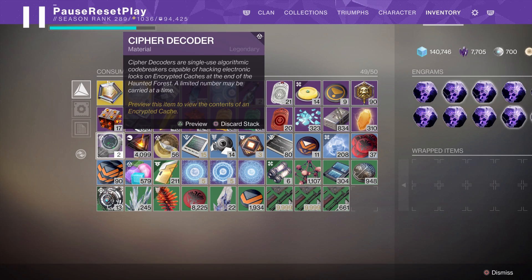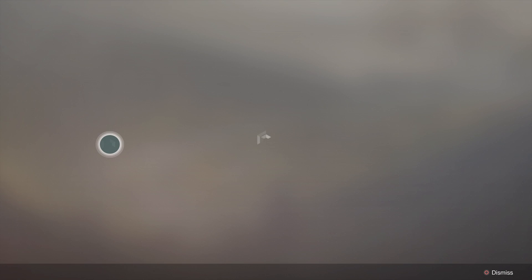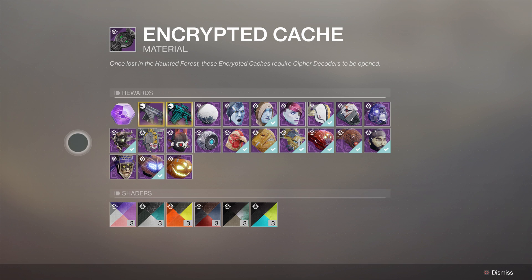Just as important: these are not a guaranteed drop, and that's one of my pet peeves with this event. Completing any crucible match or gambit game should be a guaranteed drop. As it stands, it seems to be roughly a 33 to 50 percent chance of getting one after completing a playlist strike, crucible, or gambit match. Because it's not guaranteed, you really want to prioritize two things: speed — getting things done as fast as possible — and maximizing your return on time investment.